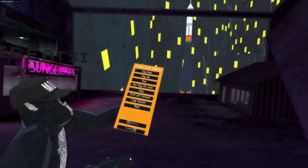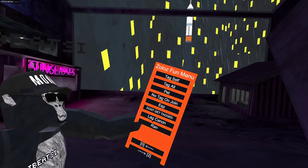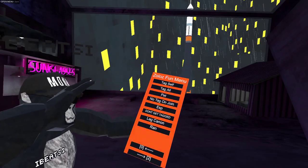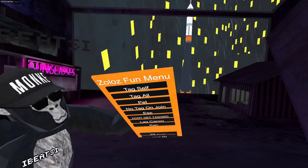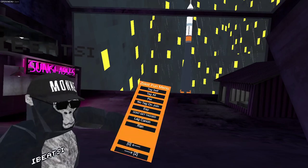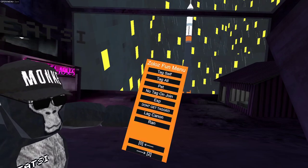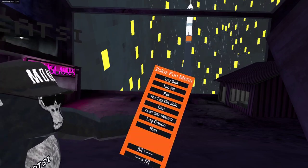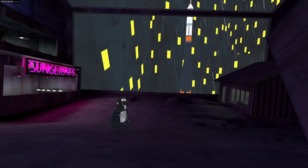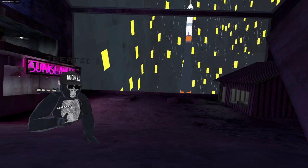On the next page we got tag self, tag all, and pet. What pet does is it puts you on top of a monkey, it rotates you, and people can actually see you being rotated — though it does mess up your camera. We got no tag on join, so as you're joining a server you're not tagged. ESP makes everyone that's lava or normal monkey turn red, and there's a 3D model of them.